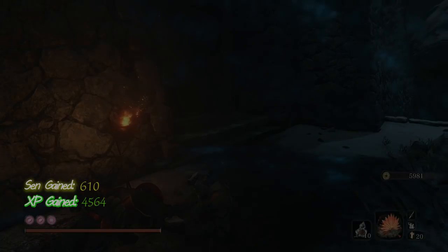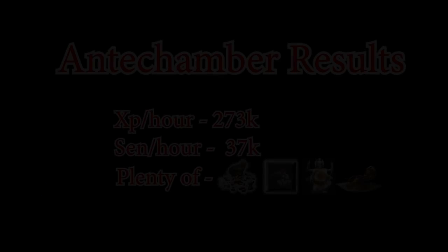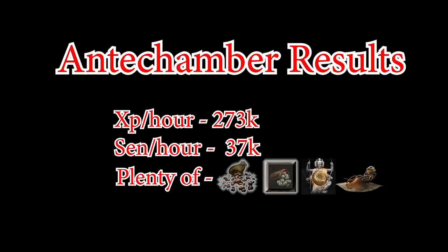This particular circuit should take about one minute, which will net you an unreal 273,000 XP per hour and 37,000 sen, while giving you all the goken sugars and ministry powders you'll ever need.